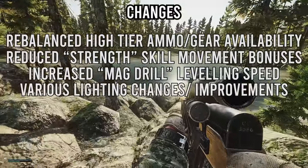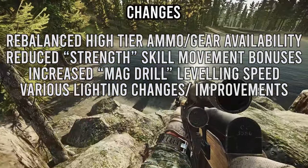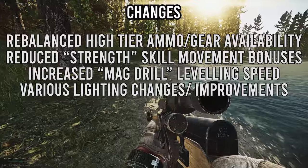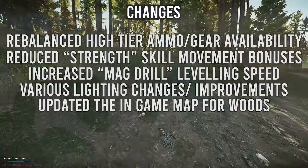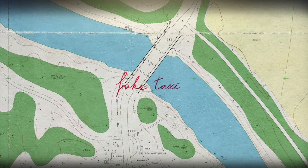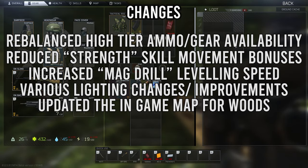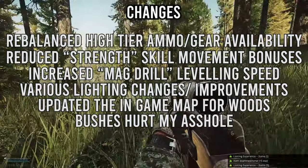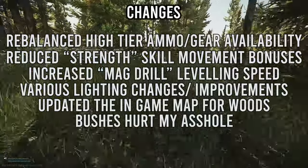There are lighting changes across all maps — signs now flicker, with the gas station on Customs being a prime example. The game looks noticeably better. The in-game map for Woods has also been updated. Lastly, bushes in the game have been changed: you can no longer sprint through thick bushes, and you can no longer go prone in them, effectively removing the bush wookie playstyle.